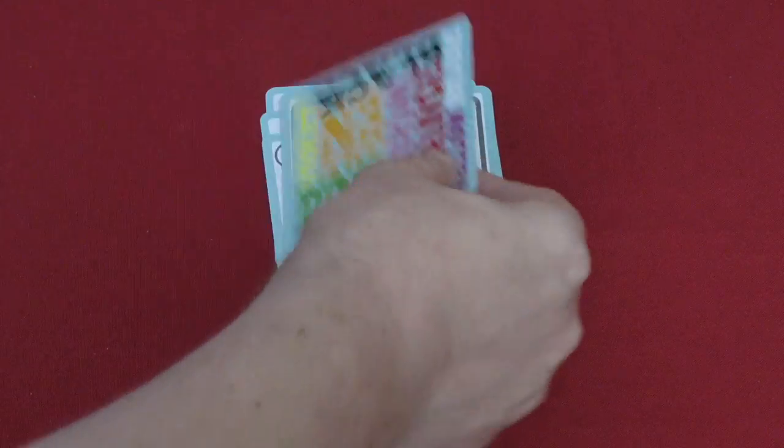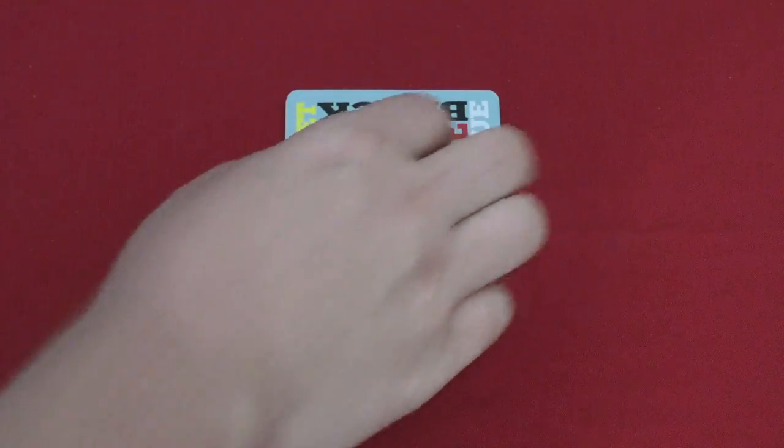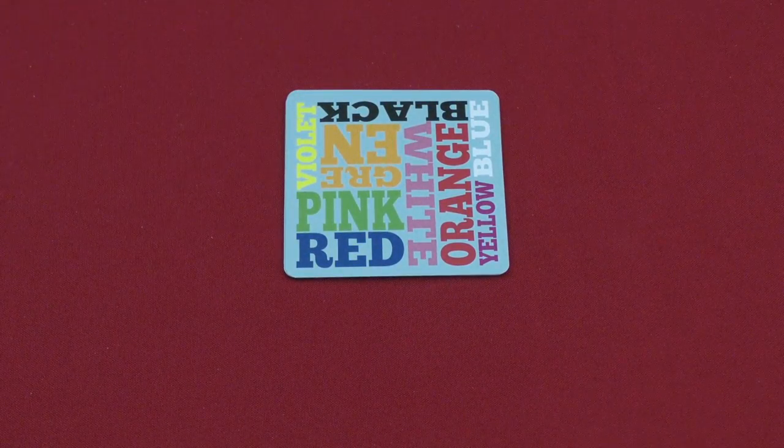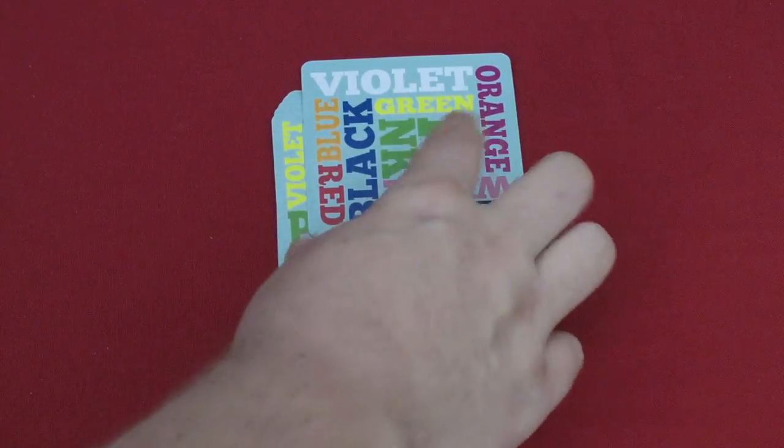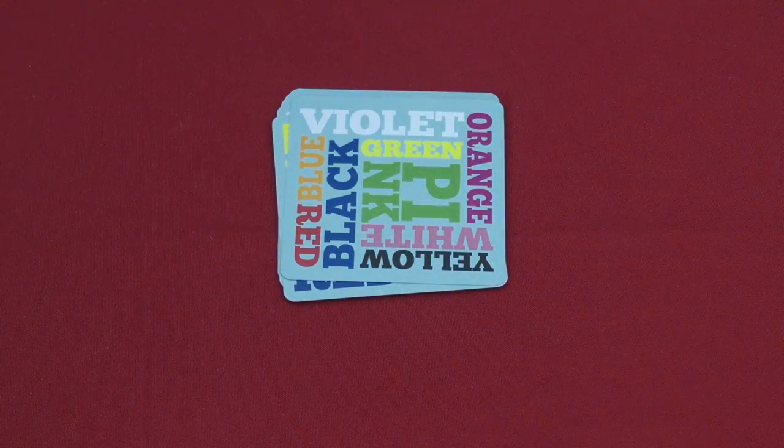The next one is color — this is my favorite, actually. All these words are written in a different color, and you need to find the word that's written in the color it actually is. This one is black. This one is red.